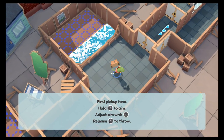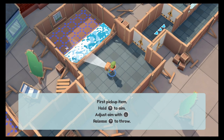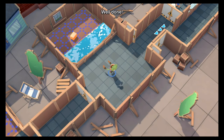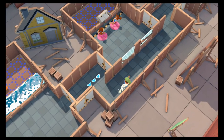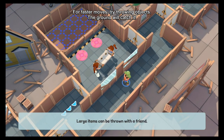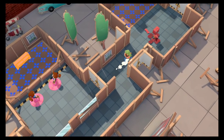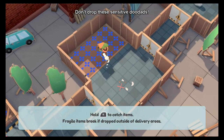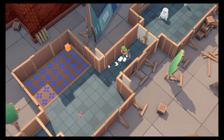Alright, let's pick it up. Hold Y to aim — oh, cool. And release Y to throw! Barely cleared it. For faster moves, try throwing objects — the ground will catch it. Every mover's arch enemy: fragile objects. Don't drop these sensitive doodads. That was easy.